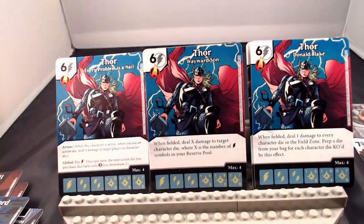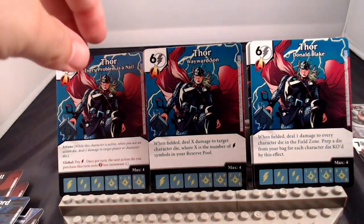Next up is Thor — Thor the Avenger at 6-cost bolt across the board. He has 1 global on his far-left card: once per turn, the next action die you purchase this turn costs 2 generic energy less, minimum 1. That version also gives you Attune. The middle version: when fielded, deal X damage to target character die, where X is the number of bolts in your reserve pool. And finally: when fielded, deal 1 damage to every character die in the field zone; prep a die from your bag for each character die KO'd by this effect. I like that last one — it can synergize with Red Skull to build up your board after a mass KO.